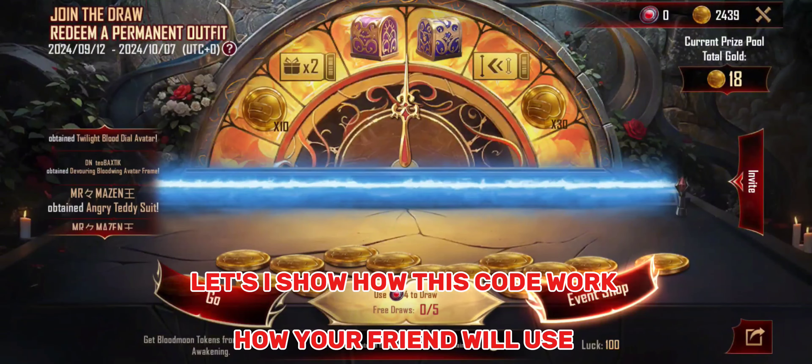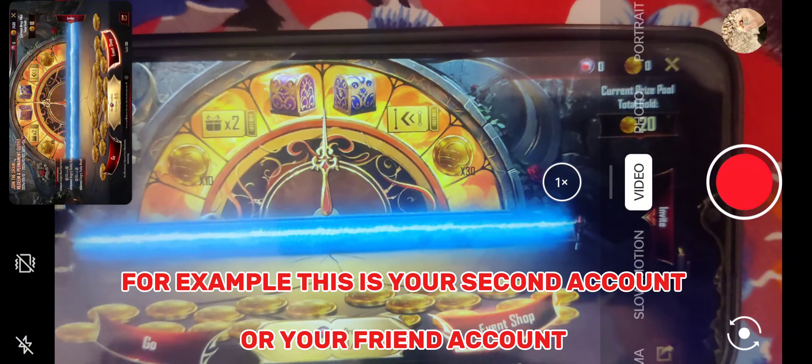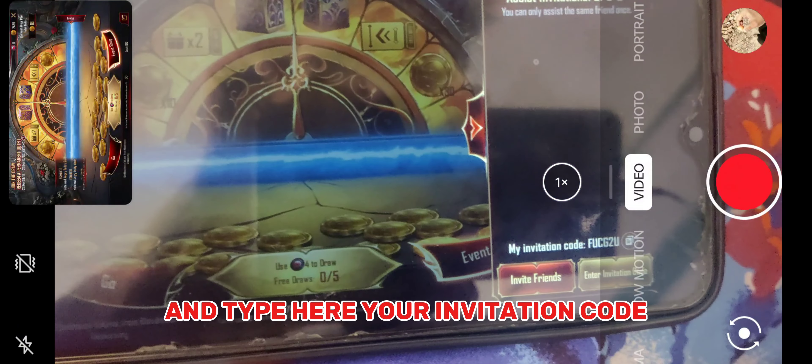Let me show how this code works and how your friend will use it. For example, this is your second account or your friend's account. He will go into this event and type your invitation code here.